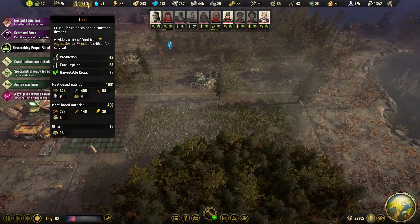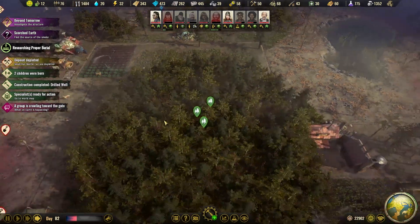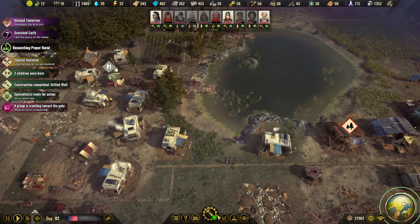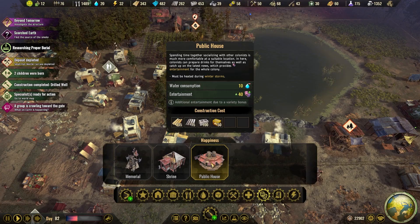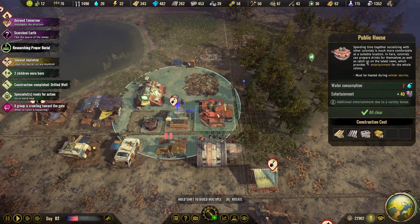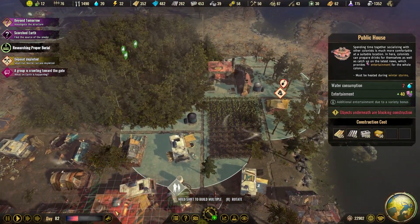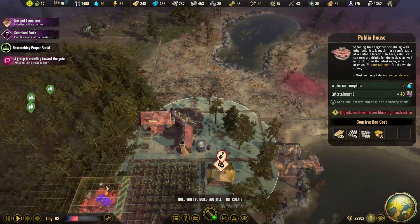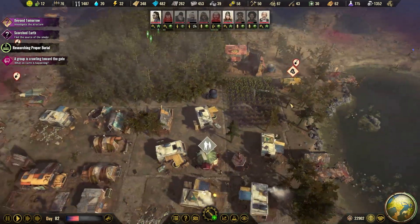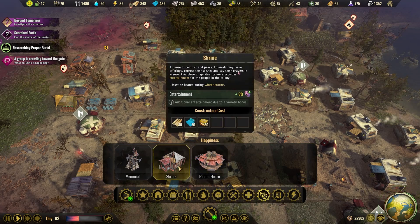Look at all the food we have. And we're having 15 mixed meals as well, so that is good. But we need to build some entertainment - so shrine and public house. We have water in this area. Do we want to fit a small public house here next to where people work? And then we could also build a shrine.